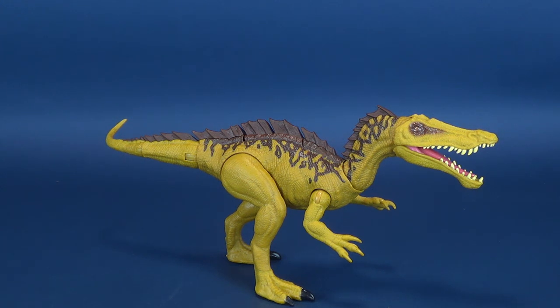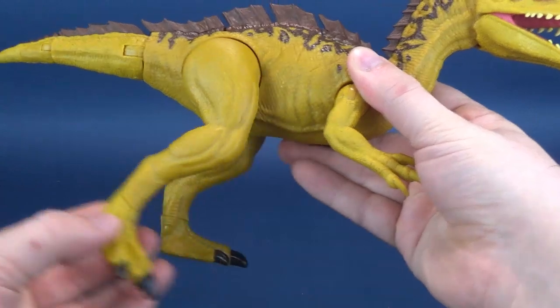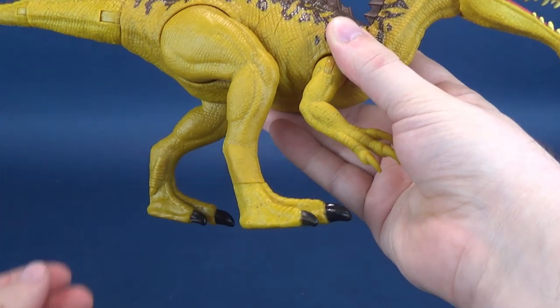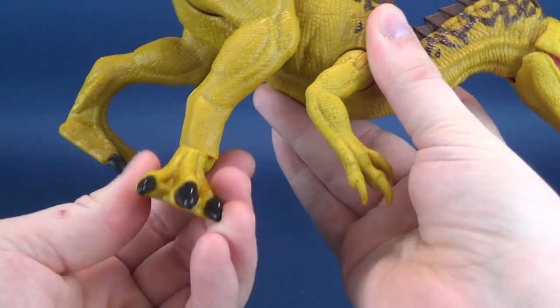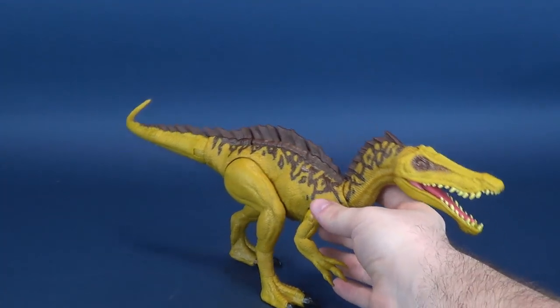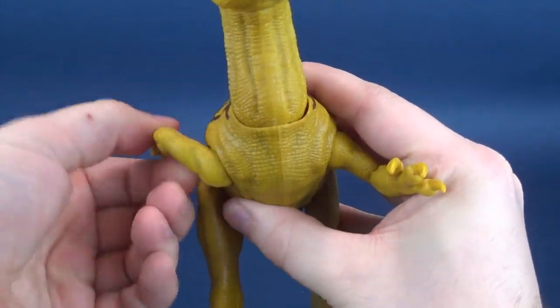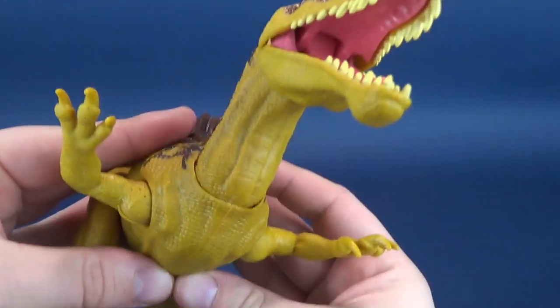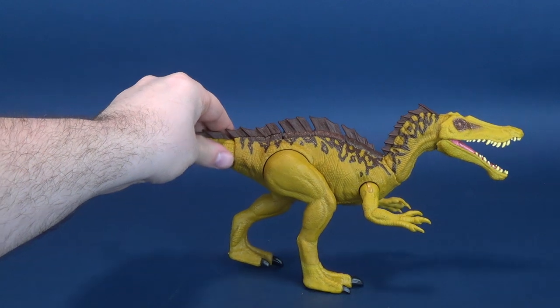Even though it has articulation in the legs, the arms, and even in the swiveling areas of the ankles, anything you move past a certain point will cause the dinosaur to fall forward. The legs are articulated back and forth, but there's really only so many ways you can position them and still have a stable dinosaur. It also has arm articulation — the arms hinge outward. But that is really all of its posability; the rest of it sits very heavily on its gimmick.